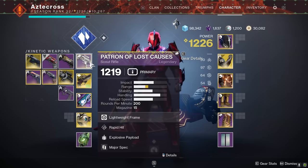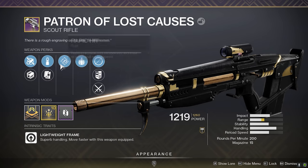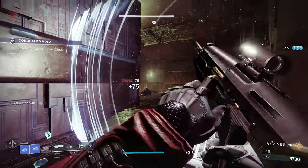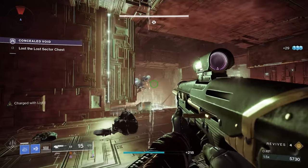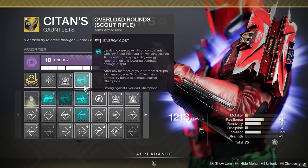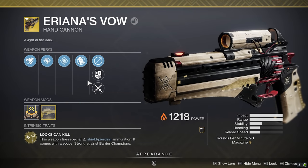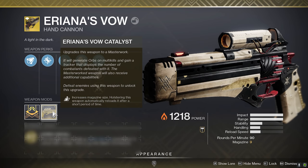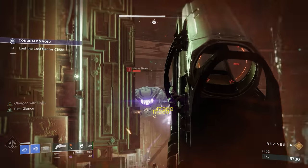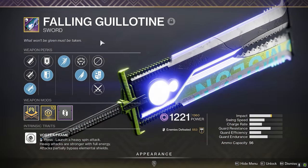First up, Patron of Lost Causes — you don't have to use this one, but I am rocking it, as my roll comes with Rapid Hit and Explosive Payload. This Lost Sector has Overload Champions and Barrier Champions, so I'm slotting Overload Rounds for Scout Rifles for disruption against Overloads. For my special, I'm rocking Ariana's Vow — it has the Catalyst — to handle Barrier Champions and shielded solar enemies. Our third weapon is the Trusty Guillotine sword.